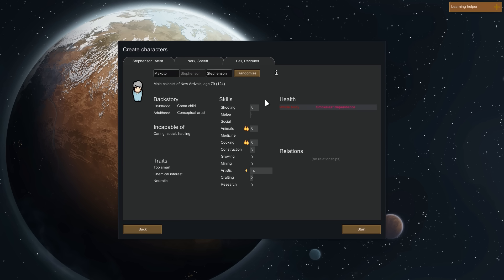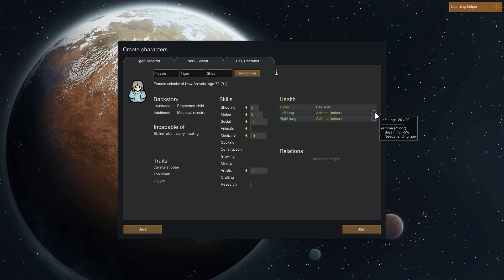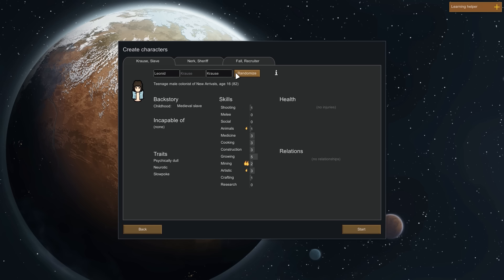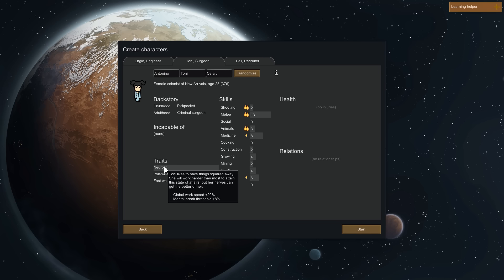What I want to do here is randomise until we haven't got anyone who's incapable of dumb labour, essentially. Though they seem to have separated dumb labour into hauling and similar tasks. This colonist has a go-juice and wake-up addiction — not doing that, sounds horrible. This one has asthma. If you've known our previous runs, we have a high tendency to get the worst possible people. This one seems fine. This one's fine too but has neurotic, which I believe is actually kind of bad.